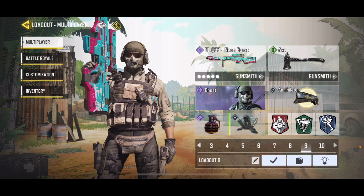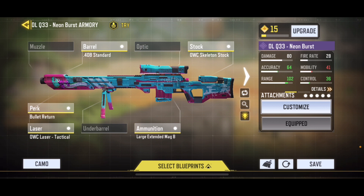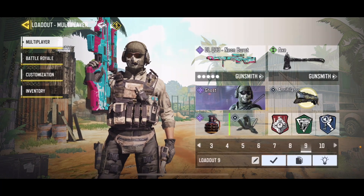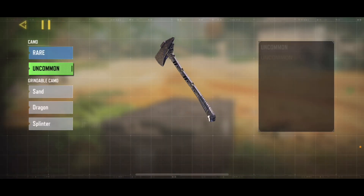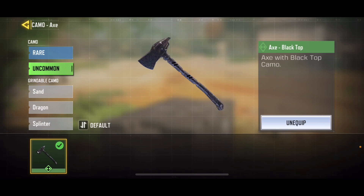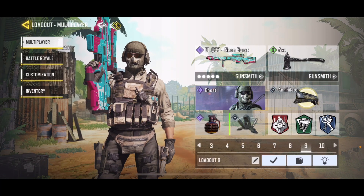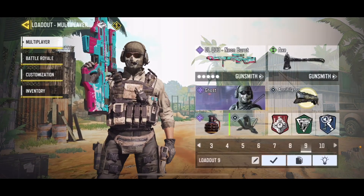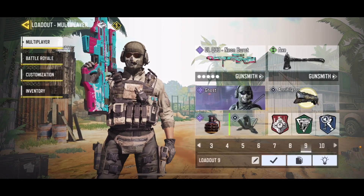Number nine is the DLQ sniper loadout — this one is very dirty. I usually use it because I like the Neon Grudge, though I'd consider changing the character. We got a 408 Sander without the WC, and the Axe as the secondary with the Blacktop skin. Operator skill is the Annihilator, and perks are Fast Recovery, Toughness, and Dead Silence.